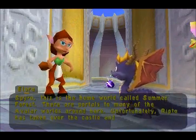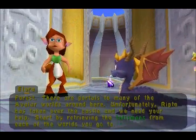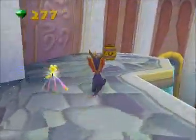Ripto has taken over the castle and we need your help. Start by retrieving the talismans from each of the worlds you go to. Alright, that's our target then.